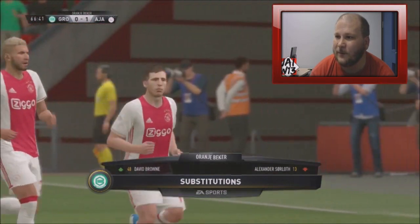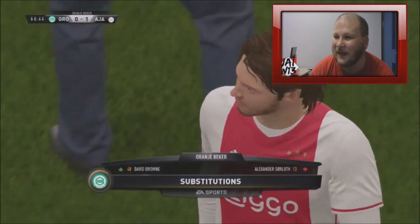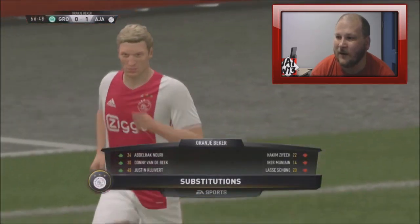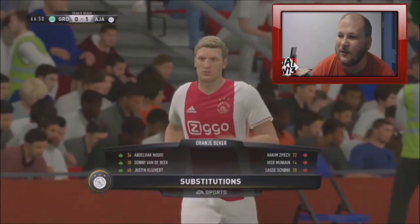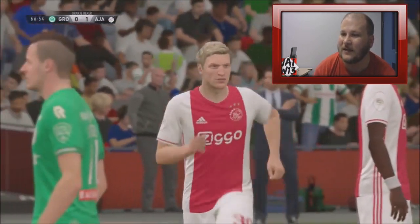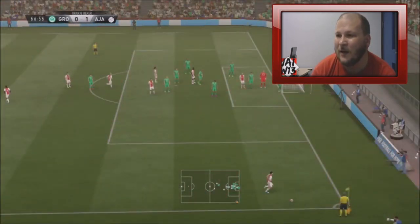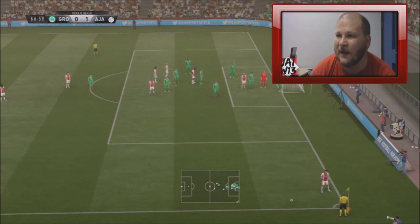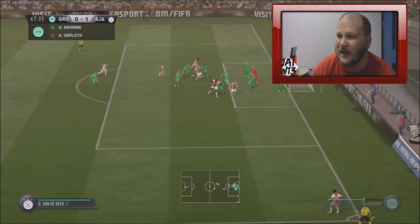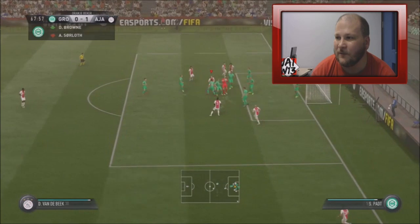We're going to make a triple substitution. Unfortunately Munian's coming off after that great run and shot. Also coming off are Ziyech and Sene. Nori, van der Beek and Clive are coming on just to freshen things up. It's been a pretty poor second half so I need to change something and hopefully get a second goal. We've got a corner now — Nori, the sub, whips it in and the keeper's got it comfortably.